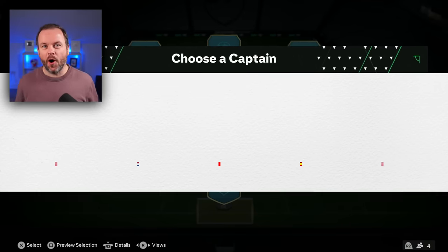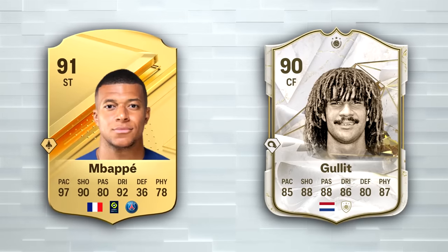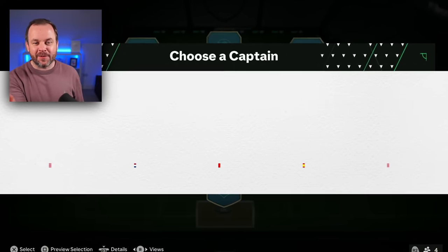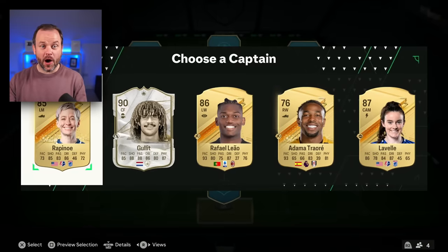I don't even get to see the whole flag, because with draft, the icon card has no league so the flag is in a different position — meaning I can only see a tiny bit of the flag. I think we've got USA, Netherlands, I have no idea, Spain, and USA again. I'm just gonna go Dutch, the second one in. Let's go!